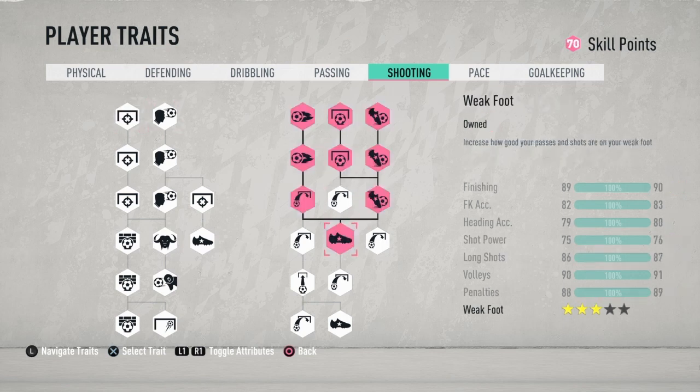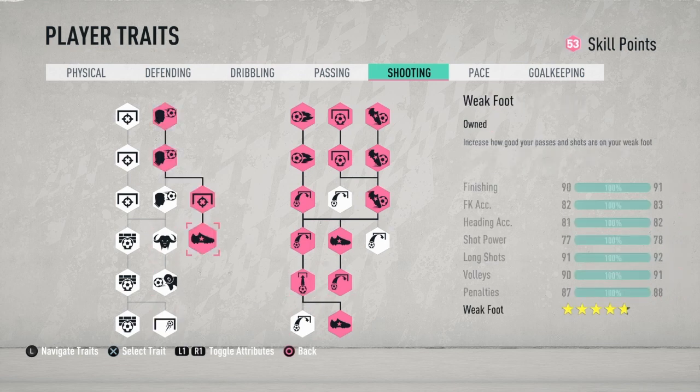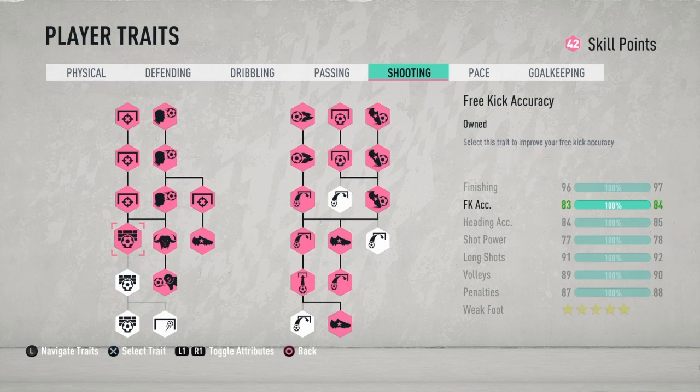We're going to try to get the five-star weak foot. We get the five-star weak foot. We're going to go right here. We're going to get the power header, and we're going to get the free kick accuracy — you guys will see why. You can take the free kick accuracy out if you want; it's not necessary if you don't take free kicks, but I like to take free kicks so I usually add it.